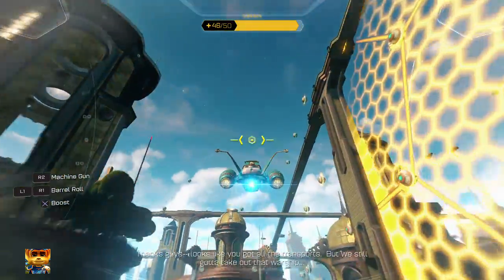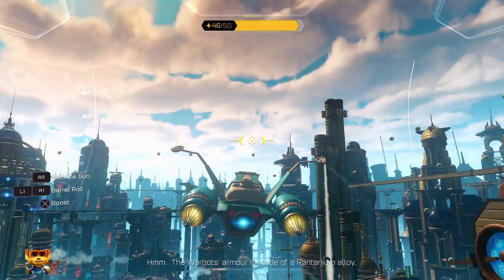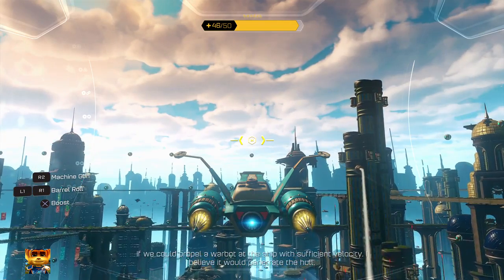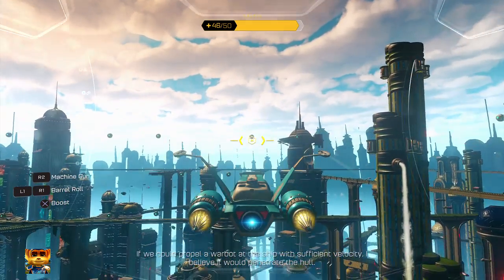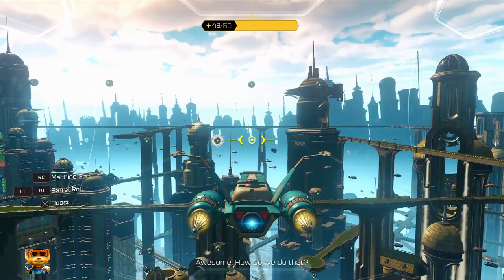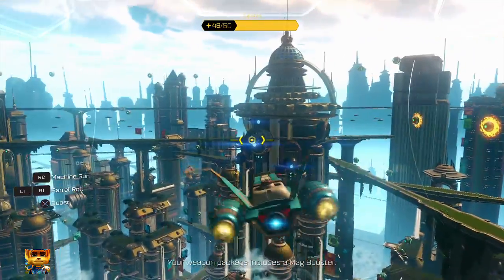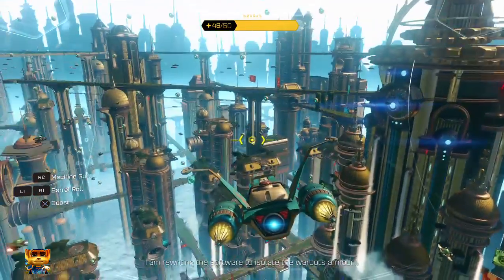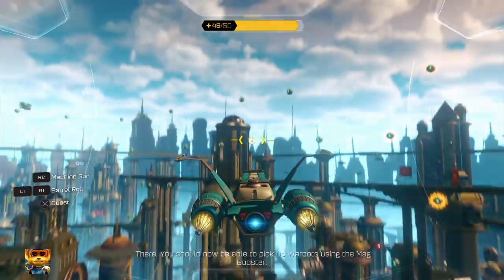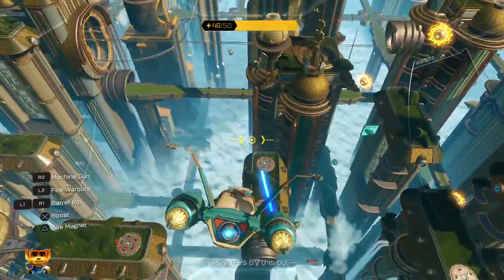Looks like you got all the transports, but we still gotta take out that warship! The warbot's armor is made of a raritanium alloy. If we could propel a warbot at the ship with sufficient velocity, I believe it would penetrate the hull. Awesome! And how do we do that? Your weapon package includes a mag booster. I am rewriting the software to isolate the warbot's armor. There — you should now be able to pick up warbots using the mag booster. Okay, let's try this out.